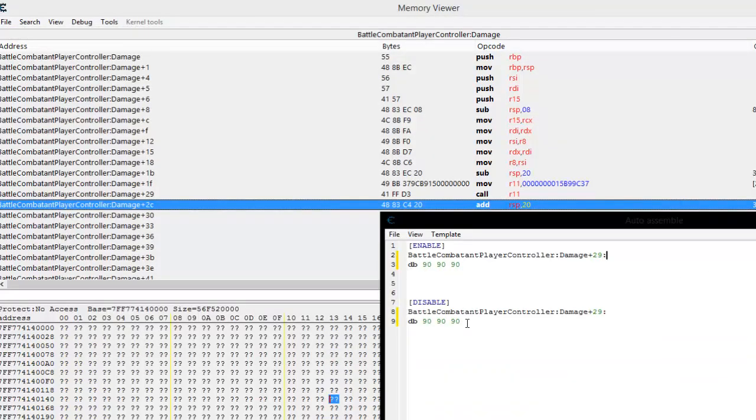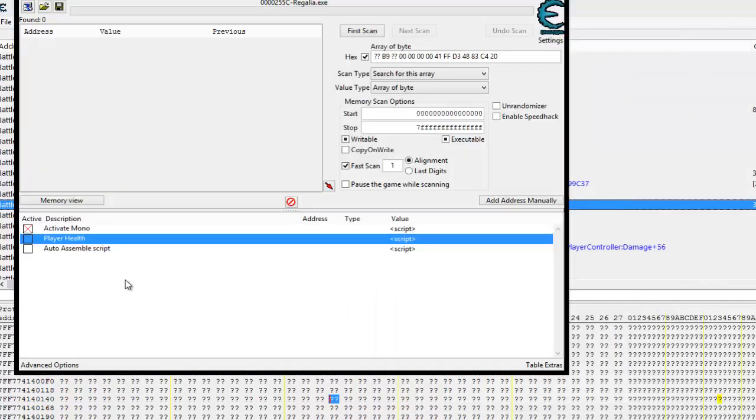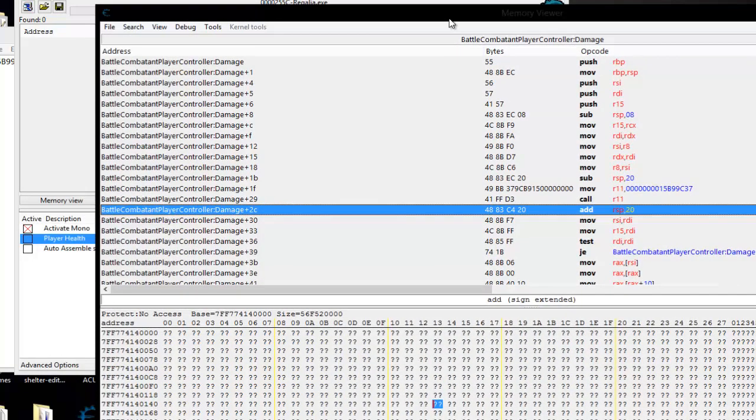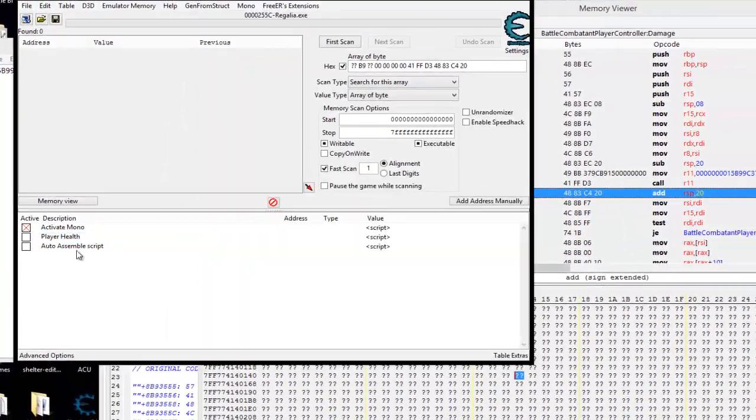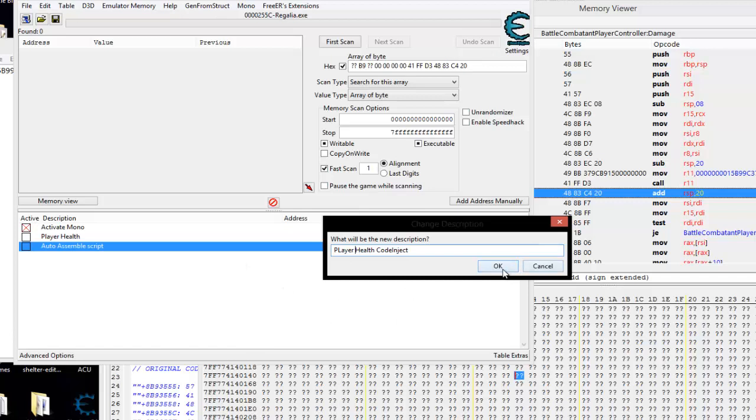Like I said, this only works on that particular version — it may work in other versions too, but it just depends on if that mono address does not change. I rarely use mono — I try to find these things normally, and then I'll go dig around in mono to get things I maybe just didn't even think about. I'm putting 'player health' and just noting 'code inject.' That's not the way I'd release it to the public, I'm just doing it while I'm messing around.